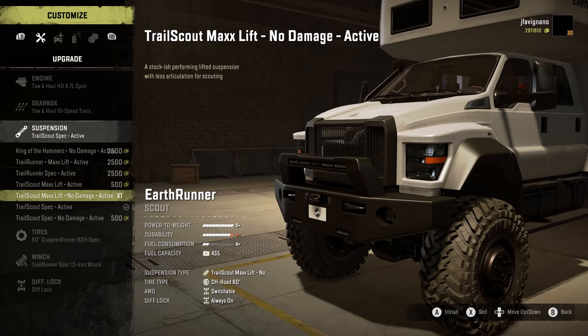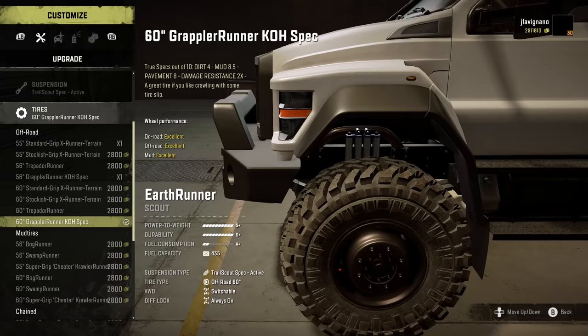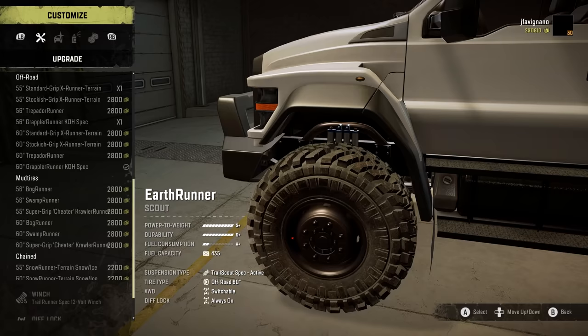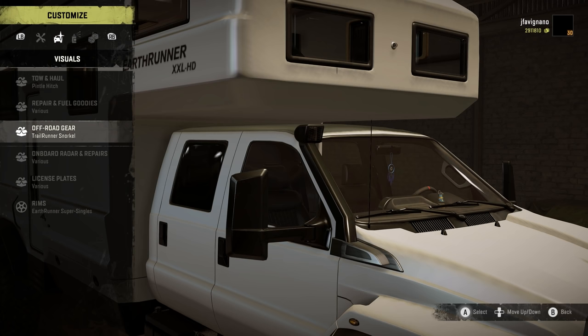Suspension: we're using the Just Spec Active so it looked pretty stout on the ground, but you can do a Max Lift with an active suspension — you can see the difference there. Tire options: I went with the 60-inch Grapple Runners. There are other options including mud tires and a couple of chained options. For the winch, you have a Trailer Runner Spec 12-volt or a vanilla spec that only has 15 feet. Diff lock of course. Visuals: tow and haul, pencil hitch or a shorty hitch option.